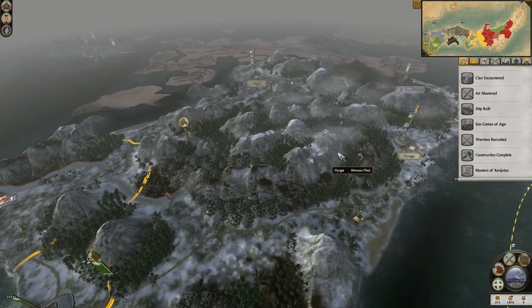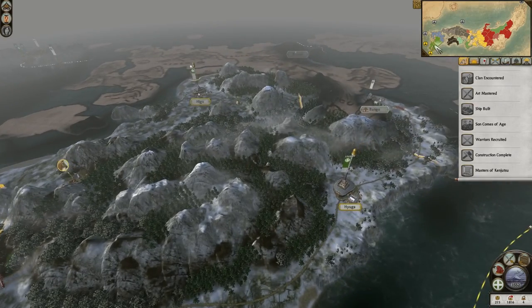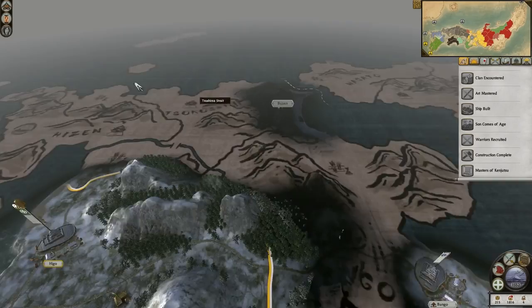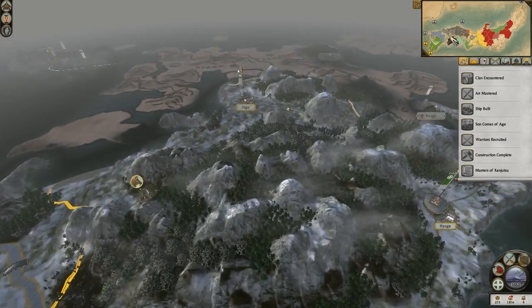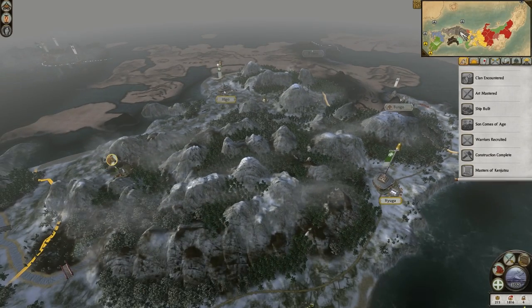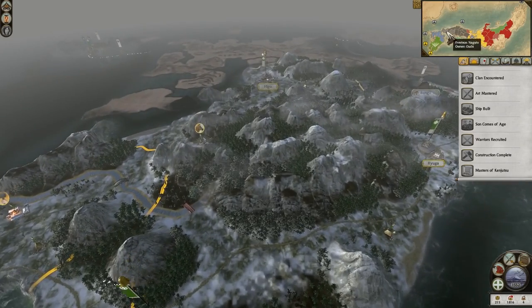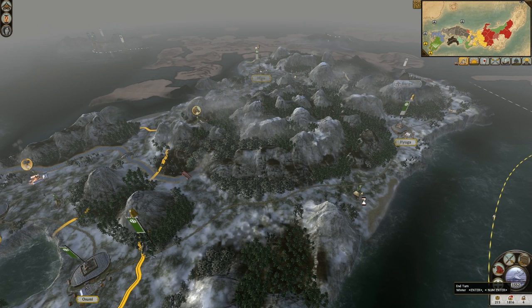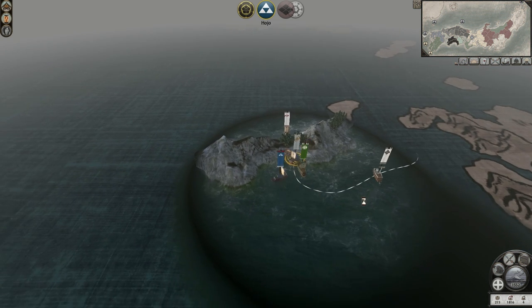We're actually one of the smaller clans to be honest. But it's not bad, since by the time we get this entire island we'll be quite big. And obviously we're not facing any of those bigger ones. The biggest one that's close to me is the Amako, but there's two buffers between the Ochi and the Otomo. I just got to hope that the Amako don't absorb the Ochi and come over to me too quickly.